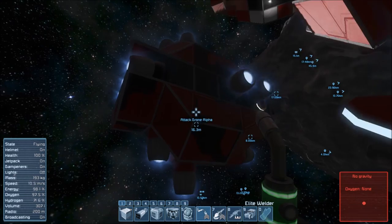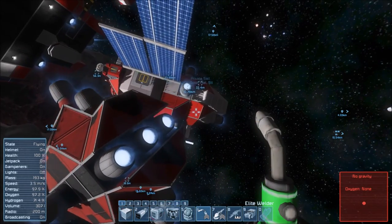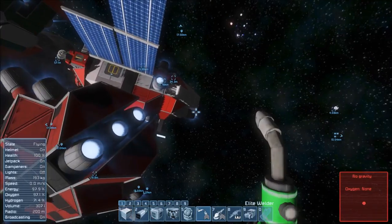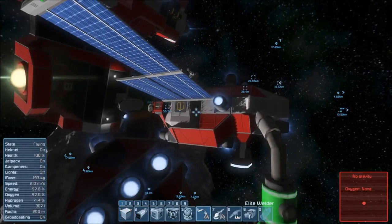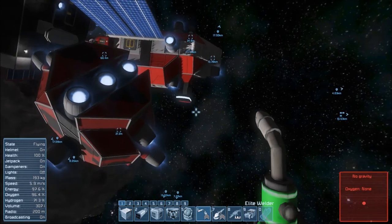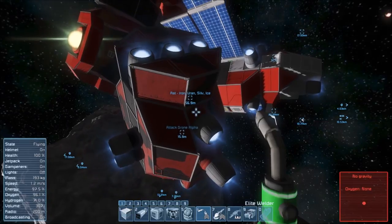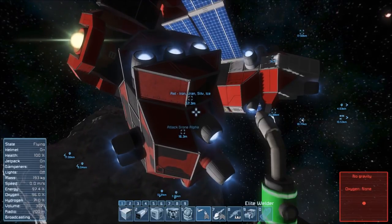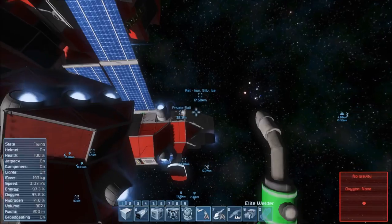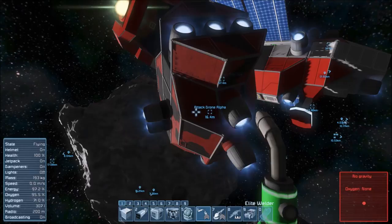The next bit is to figure out how to do this properly. We need a plan: we bring the private sail along, going about its business. We spot an enemy ship. The drone is attached to the landing gear, facing this way, with its inertia dampeners off. Once we've spotted a target, the private sail comes to a halt, we detach the drone, take control of it, and move in to take out any resistance.